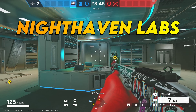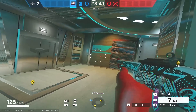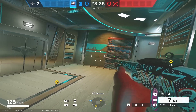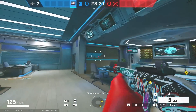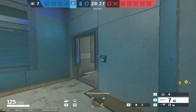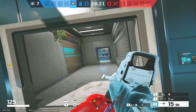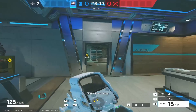Site setup number one is on Nighthaven Labs — we're looking at Server Command. A lot of people reinforce this wall, but please don't reinforce this wall. We're going to show you what you can do as Mute instead. This wall here is becoming an increasingly popular way of attacking because it's right next to the door. So we're going to try and learn how to defend against that.